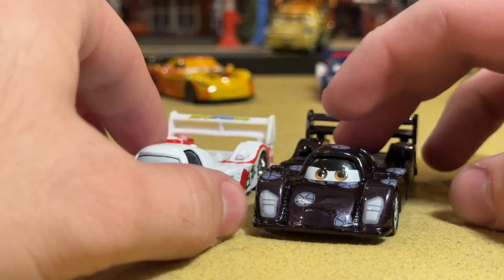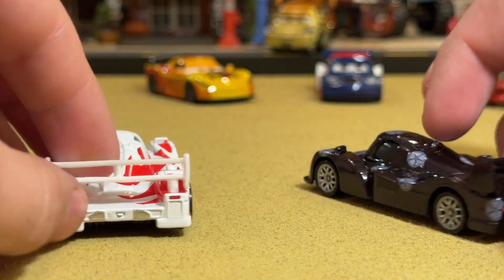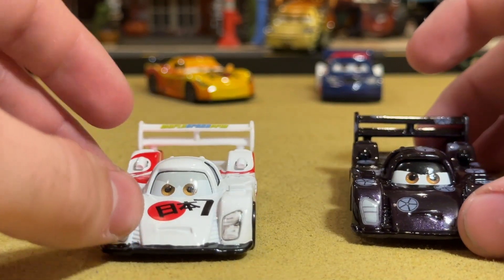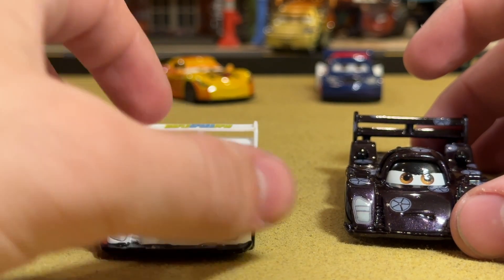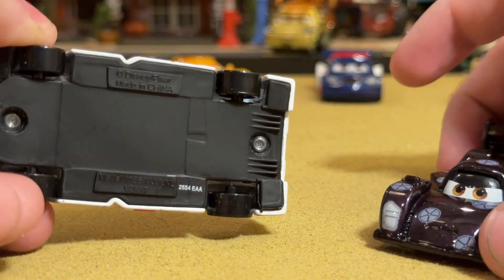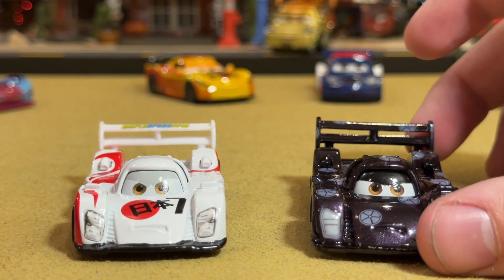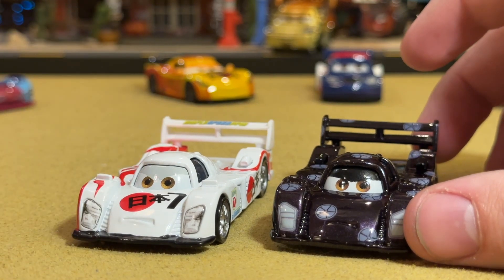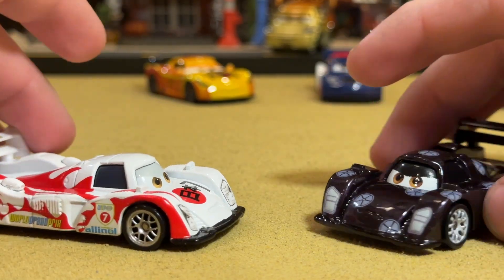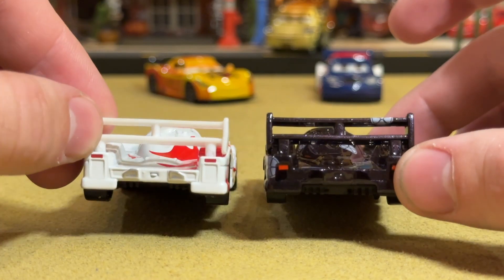Here's your regular version of Shu — this is a variant from the original release. Way back in 2011 when Shu was first released, his front bumper was white, I think. There were several variants like that, which is why it's confusing me. You also had Francesco Bernoulli go from a white base to a black base. But I think Shu also had a white front bumper at some point — correct me if I'm wrong, guys.